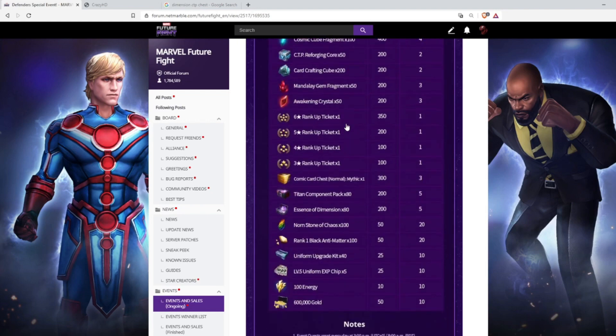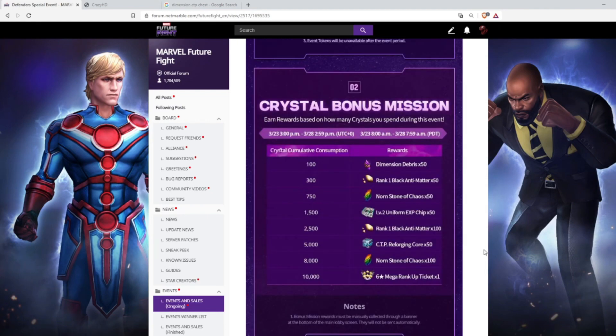At number two, we have the Crystal Bonus Mission Event. It's quite simple — we have to spend 10,000 crystals to get a 6-star Mega Rank-Up Ticket. Personally I like the event, but the timing is not good right now. We don't have any uniform sale event or selector CTP sale event, so it's a bummer for those who want to spend their crystals wisely.